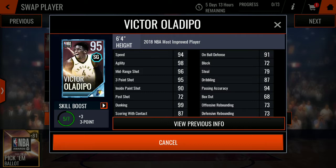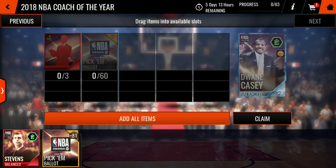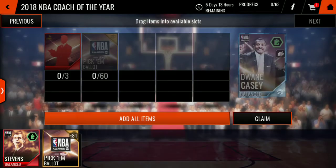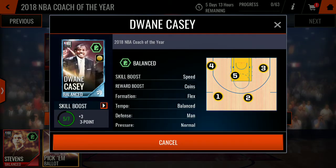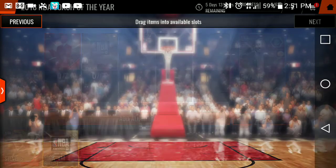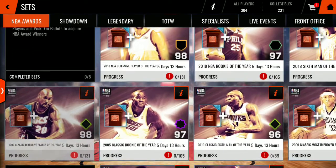98 agility. I swear, how did they not make either Williams or Victor Oladipo a point guard? We got this Dwayne Casey bum. I'm not even going to say anything about him because he just has no stats. He gives speed in coins I guess. What do you even care about in a coach? No idea. Nobody cares about coaches.